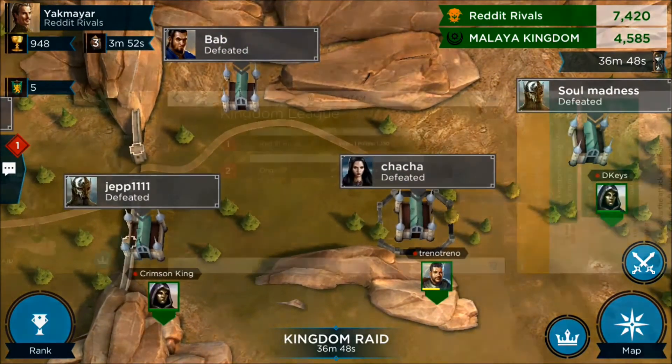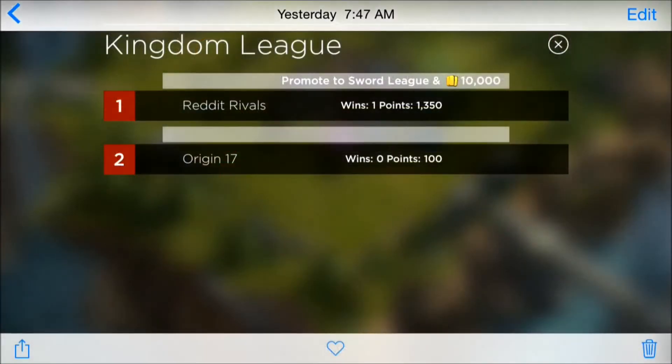If I switch screens for a second, our first matchup was against Origin 17 and was in a different league. We only had 5 bases against 5 bases in that matchup and they had very little participation. But we were promoted to the Sword League and each person was awarded 10,000 gold, which was awesome. When we registered for that queue, we had an immediate battle for 24 hours and then a 12-hour cooldown before we could queue up again.